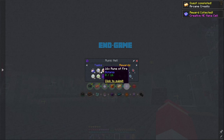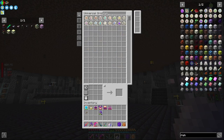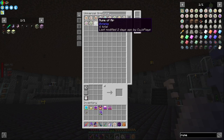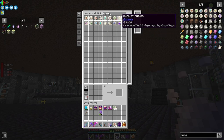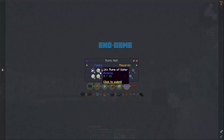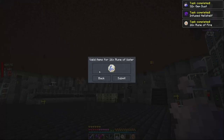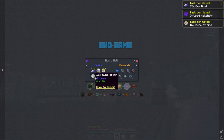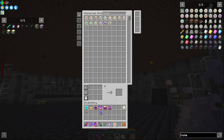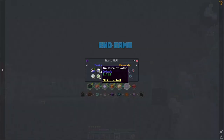Next up is the infused hell shelf. We need 32 gem dust — we have lots of that — and some runes: Rune of Fire, Rune of Earth, Rune of Air, Rune of Water. We can submit the ones we have, but we're going to need another 10 of some of these. I accidentally grabbed Winter runes instead of Water runes, so we only have two Water. Time to hop into Botania and craft more runes.